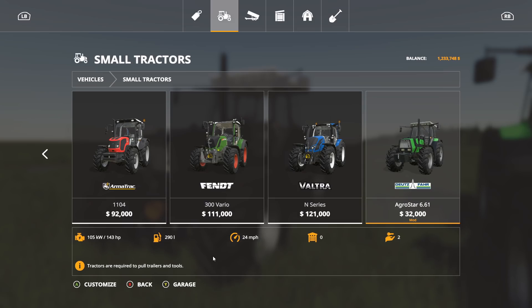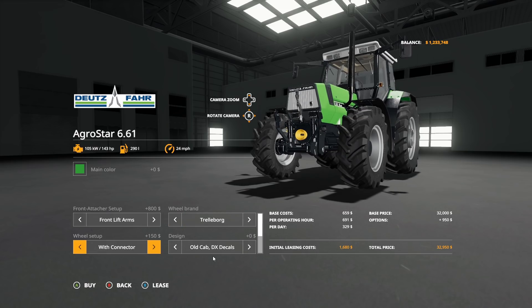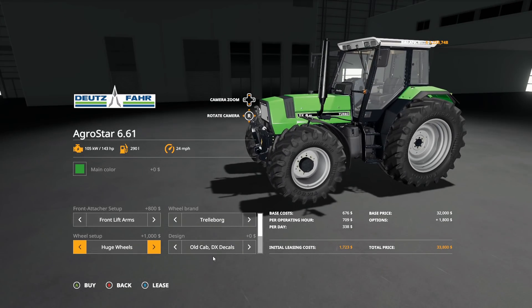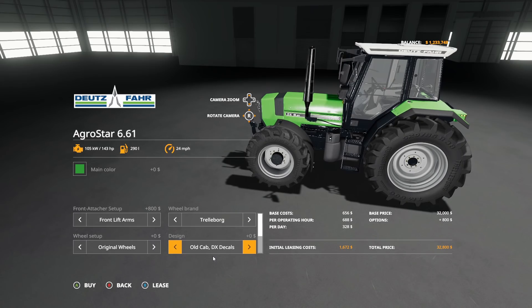Color options include green, orange, gray, yellow, red, or black. You get a front attacher setup: standard 95kg, 170, 245, 320, 395 — they're completely free — 470, 545, and then a front lifter arm which costs $800. Will brand tires: Trail Board or Midas Trail Board. Wheel options include original, alternative base, narrow twin wheels, twin wheels wide, huge wheels. Design options include old cab DX decals, old cab Ergostar decals, new cab.